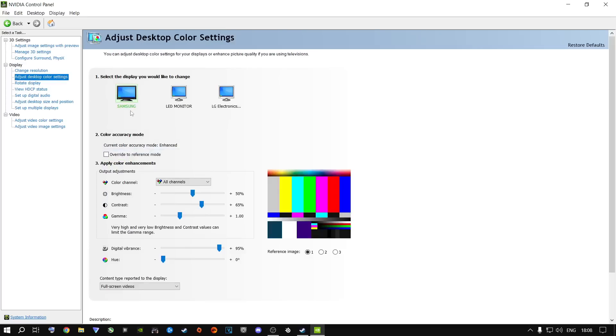Go to Adjust Desktop Color Settings and select your main monitor. Under Brightness, leave it at 50% — change brightness inside your game, not here. You can change Contrast though. I put mine between 65 and 70 — 65 is my sweet spot. Gamma stays at 1.00.